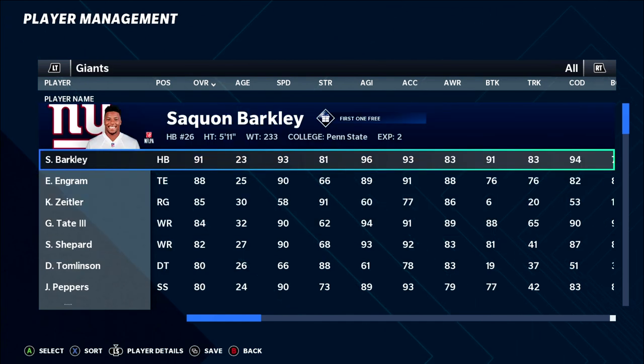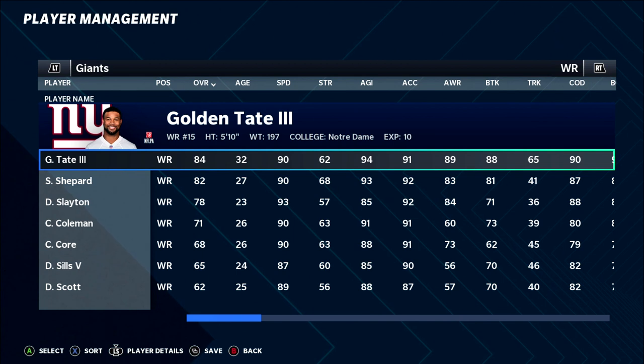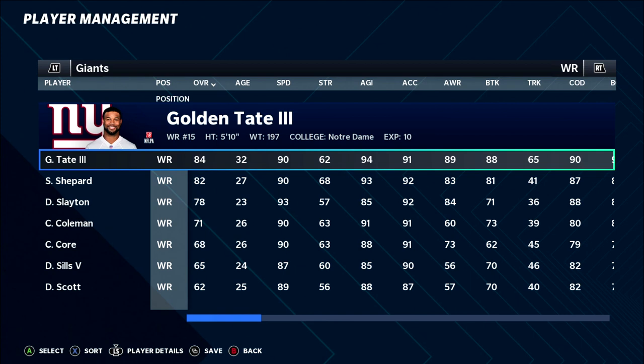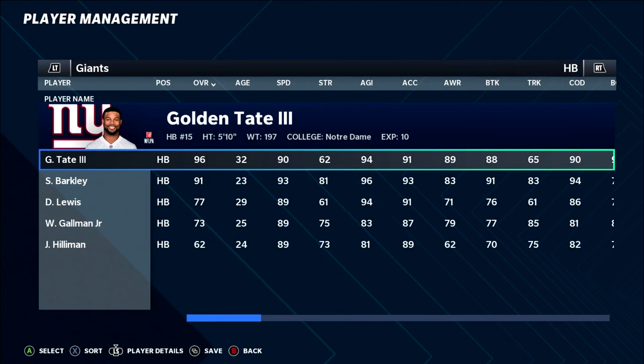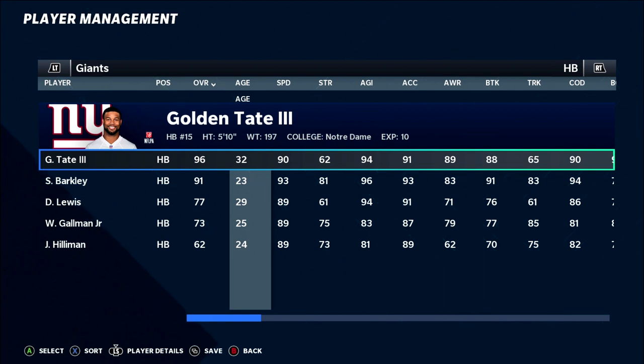Without further ado, one that's here every time we talk about these videos: Golden Tate. He's 32 years old and an 84 overall wide receiver, so in a franchise fantasy draft he'll be available in mid-rounds. Move him to running back and he goes from an 84 WR to a 96 overall running back. Even if he regresses, he'll be around an 88 at age 34 — classic Golden Tate, one of the best position switches every year.